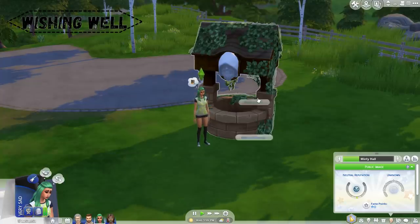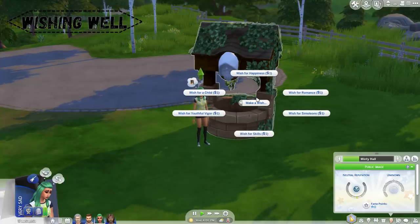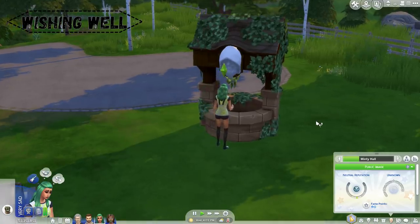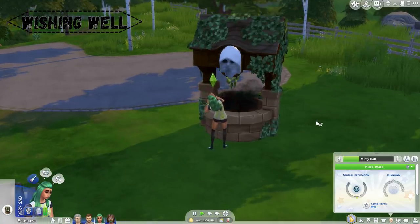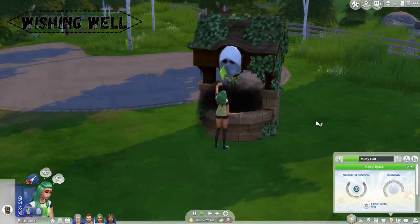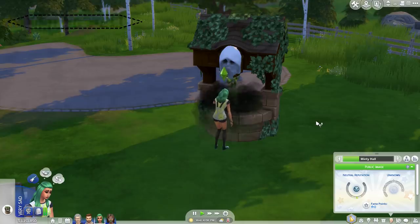The next death type is from The Sims 4 Romantic Garden Stuff. This pack gave us the wishing well. The wishing well is a complicated object, but if you ask the wishing well for something when it isn't happy, there's a chance that your Sim will be turned into a ghost — which is not cool, wishing well.